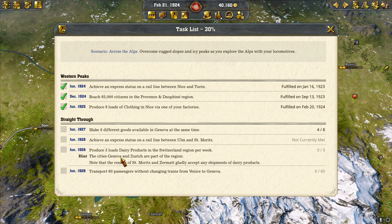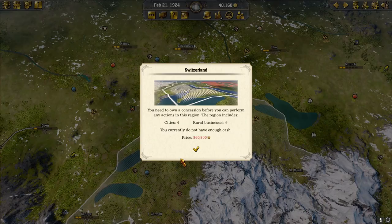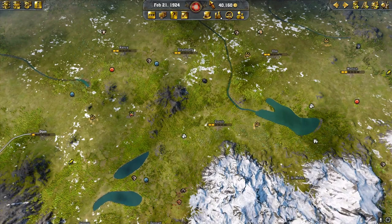Resorts in St. Moritz and Zermatt gladly accept any shipments. And we need 60 passengers traveling without changing trains from Venice to Geneva. Switzerland is going to cost 860,000 — we have nowhere near the money, so we're just going to have to let some time pass and come back.